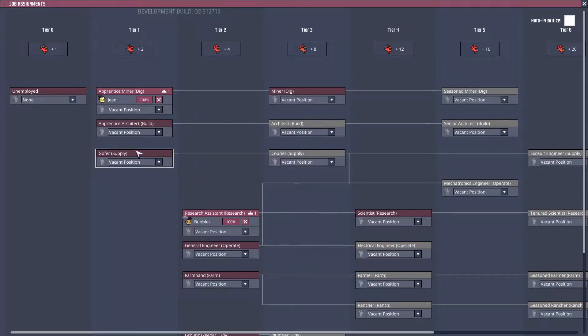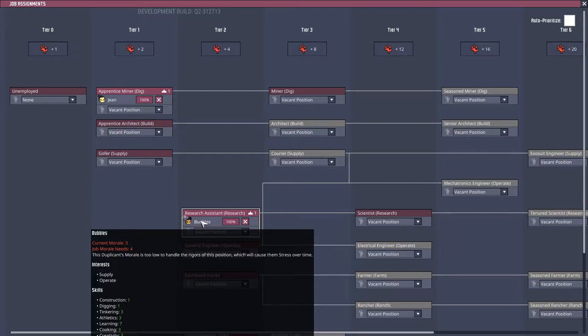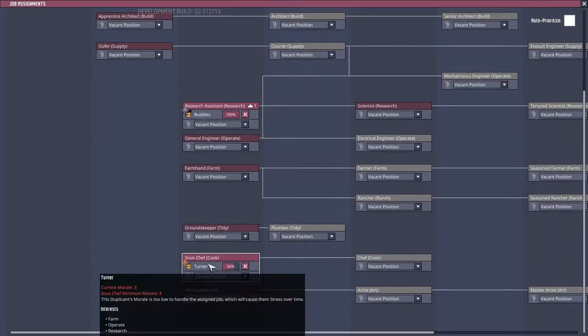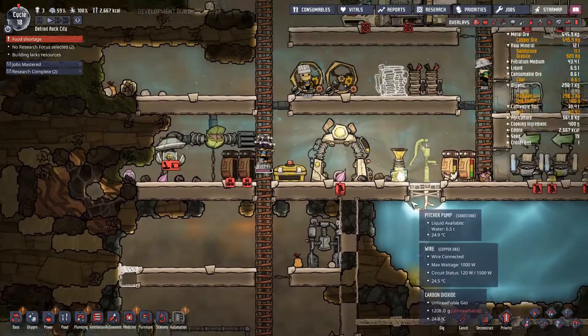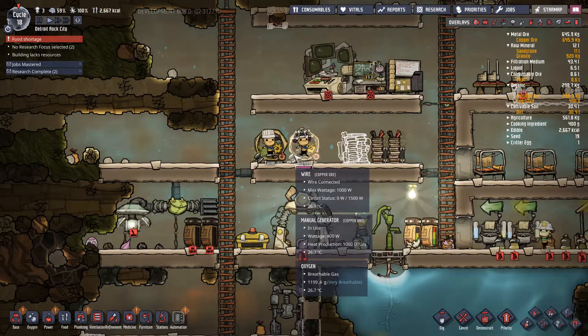What's Jean's job stress like? Jean can do this — she's got the right amount of morale to do this job. Bubbles hasn't stressed out as much, which is surprising. Turner's not even using the facilities. Alright you two — hopefully you can put a bit of charge into this and keep us going.